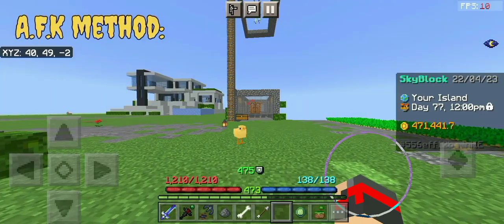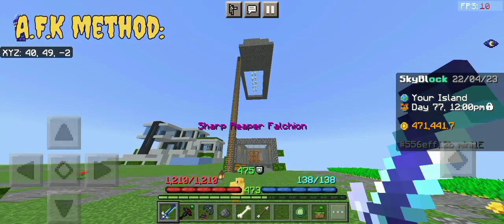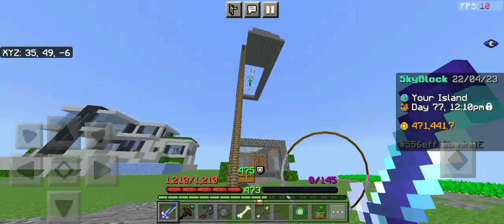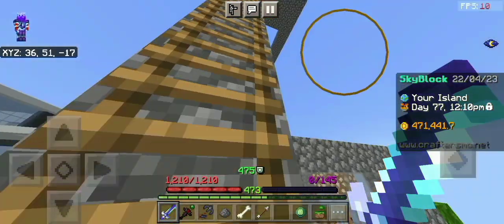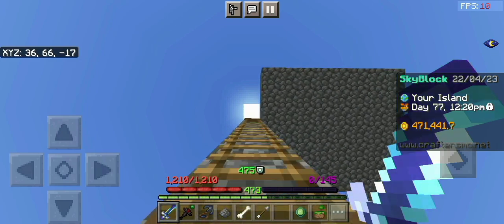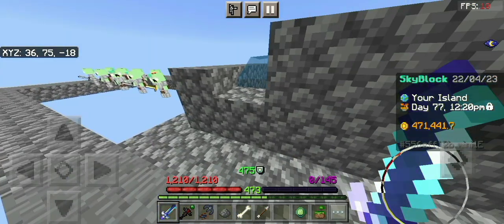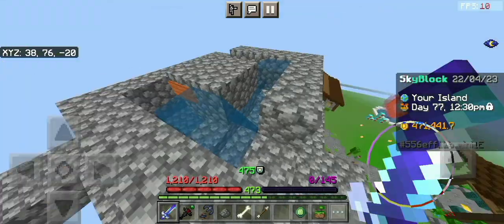First we would be discussing the AFK method. For this method I suggest building a zombie minion farm like this, because building a structure like this will double the minion speed if you are AFK. You can even build an AFK pool near this farm.